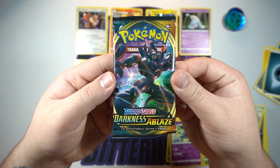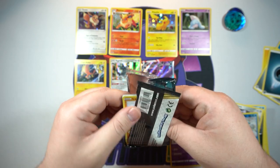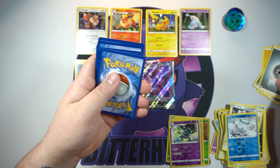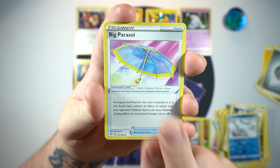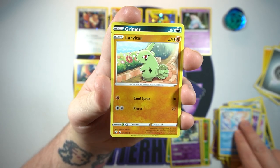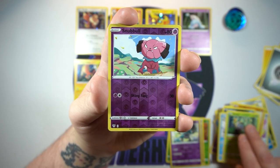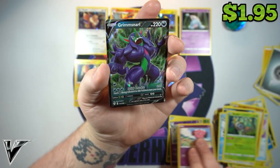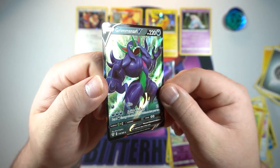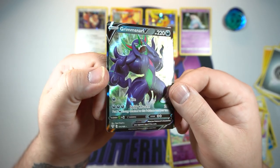Final pack — since we got Grimmsnarl already, let's pull Charizard now. I don't remember all the other VMAXes in the set — Salamence is one. There's your code. Starting off with a Big Parasol — not a bad card — and a Perrserker as well. Larvitar, this pack's looking familiar, Galarian Darumaka, Eccentric, Rollout — reverse is a Snubbull — and our final pull for these packs is... Grimmsnarl V! What are the freaking chances of that? That is hilarious — Grimmsnarl V and Grimmsnarl VMAX in the same opening!